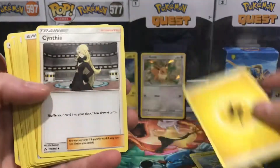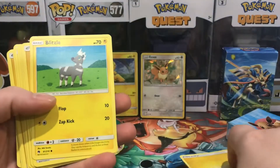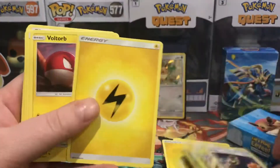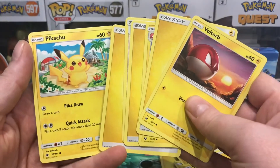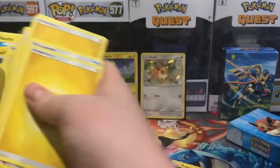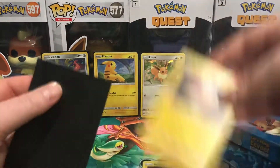We have Electabuzz, a Cynthia, and a code card. Then Blitzle, Howl, Electabuzz, Pokémon Fan Club, Switch, another Voltorb, another Electrode, another Howl, and another Pikachu. Very cool. I'm very excited that we ended up with so many holographics — I didn't expect that. We'll sleeve these up.